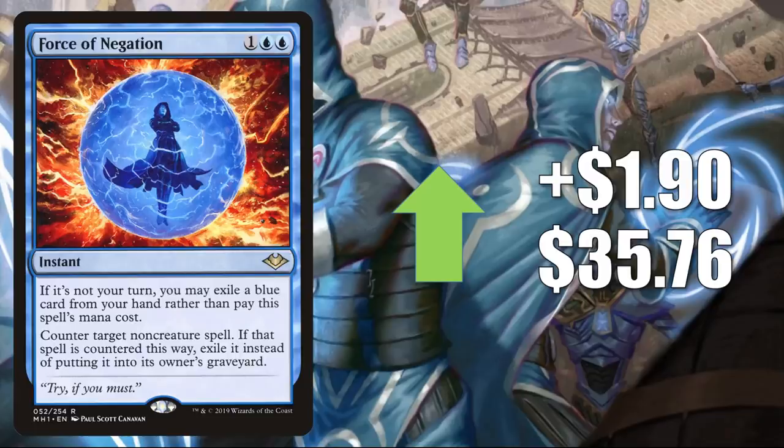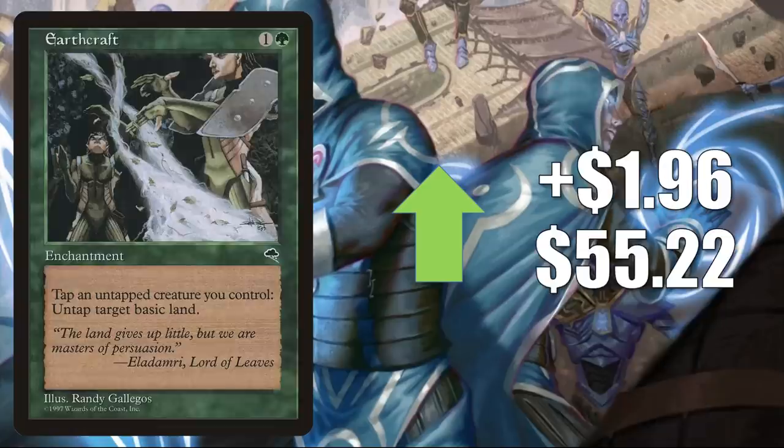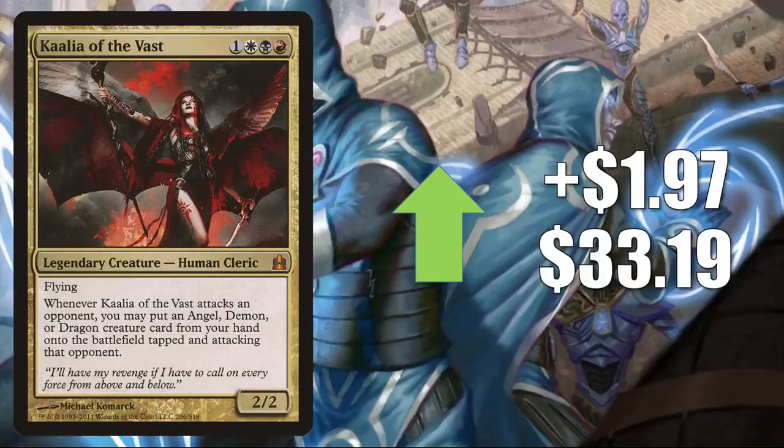Phyrexian Altar, which I mentioned already as part of the Solemnity/Broodmoth combo: Invasion goes up $1.14 to $30.05, Ultimate Masters up $1.92 to $29.99. Earthcraft on the reserve list goes up $1.96 to $55.22. Rhys the Redeemed was reprinted recently in Mystery Boosters and a lot of cards that play well with it have been going up, like this one. Kaalia of the Vast goes up $1.97 to $33.19, a very popular card that has seen increased play since the Ur-Dragon came out in the Kaleidoscope Killers Secret Lair.